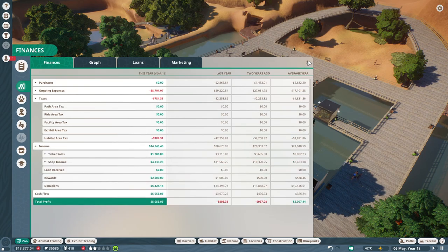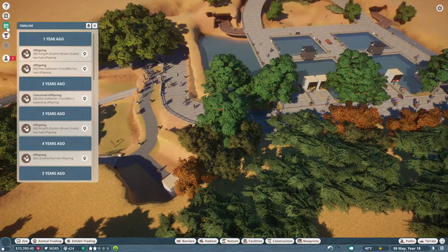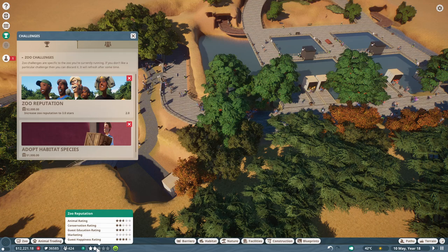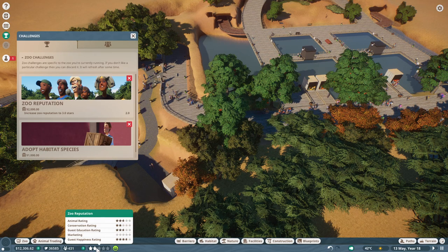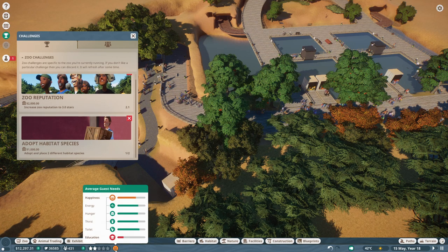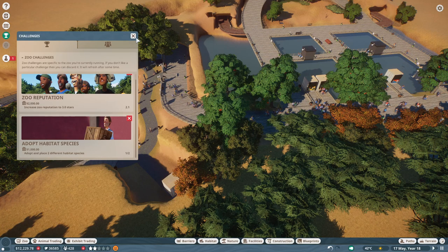Adding more animals will help with reputation and education rating. The marketing is an easy thing to do, but that expense is something I don't want to take on right now - marketing or a loan. I saw many folks suggest I just take on a loan, but I just don't think that's the right call. We will be getting a cash injection when we get the new habitat done as well, so that's good.